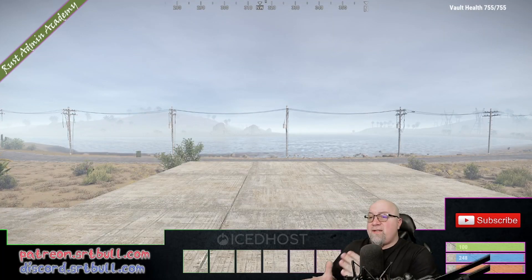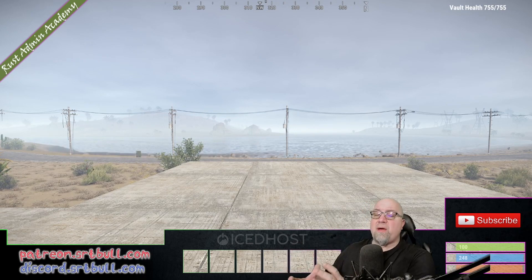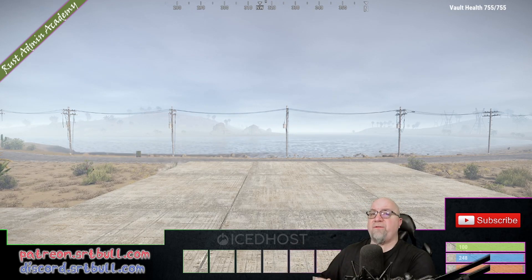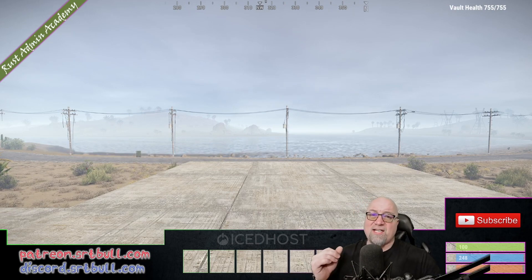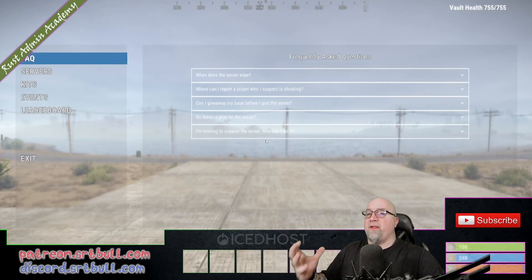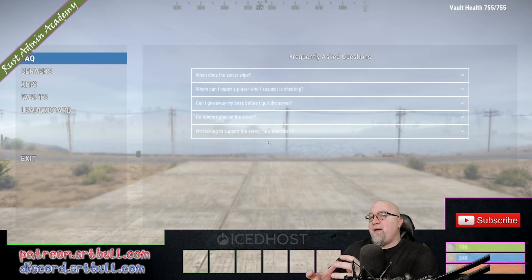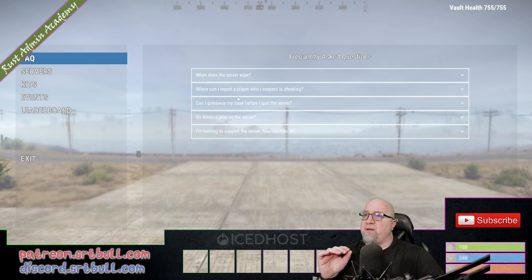I kind of need to do this backwards because when a player first joins the server, this is automatically going to happen for them. But if you're already in the server and you want to recall this information, you simply type slash info in chat. That's going to bring up the WelcomeGUI. When I ran that command, you can see the menu fades in and it looks all smooth and good.